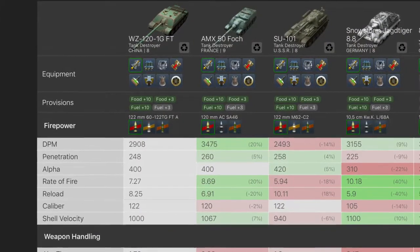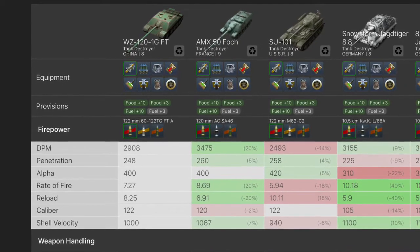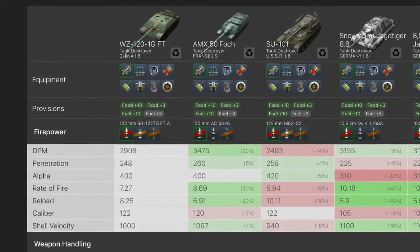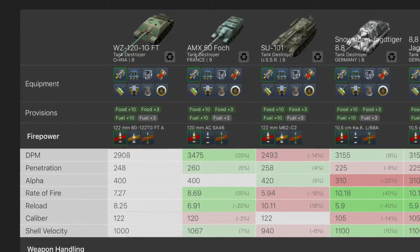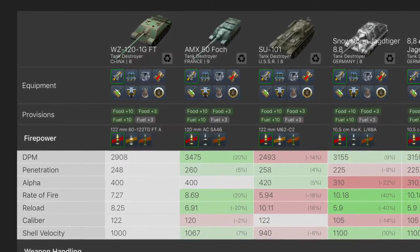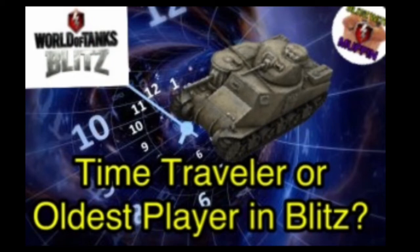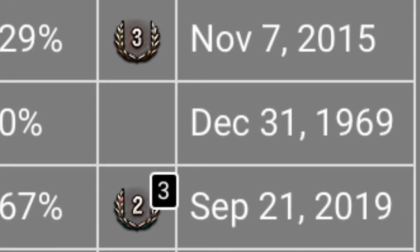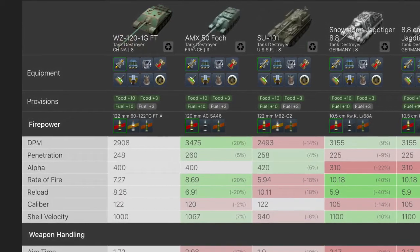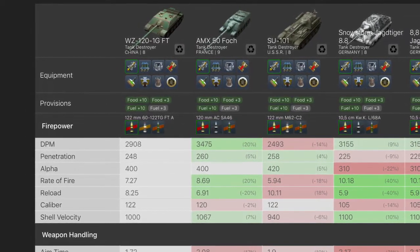Check this out — I was going through Blitzstars.com just yesterday trying to figure out some comparisons with the new WZ Chinese tier 8 tank destroyer. As we've learned from my time travel video, the data on Blitzstars can be a little wonky. I was combing through data on the WZ that recently hit the store — if you haven't seen it, you can check it out — and I was scrolling through when I came across something strange.